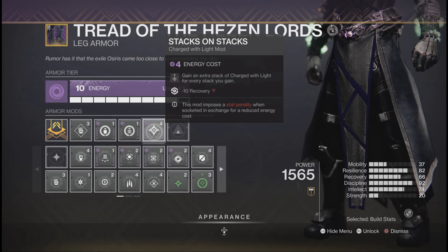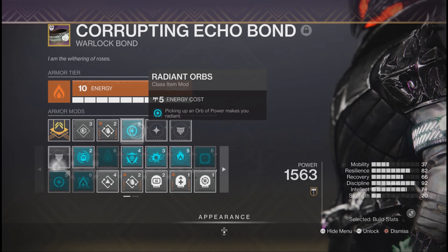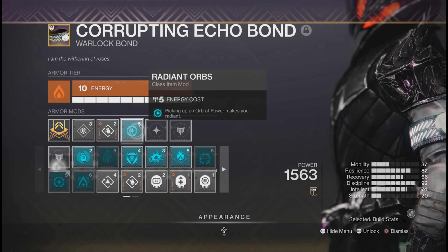Mods: put on High Energy Fire, then Kinetic Siphon, then either Precision Charge or Swift Charge depending on the weapon you use. Then put on Taking Charge and Stacks on Stacks. And then finally, put on the artifact mod, Radiant Orbs.